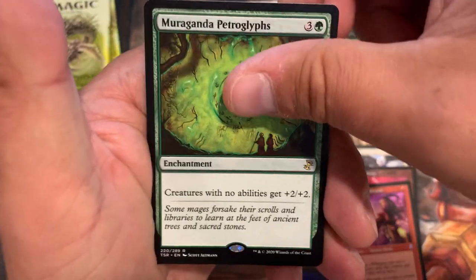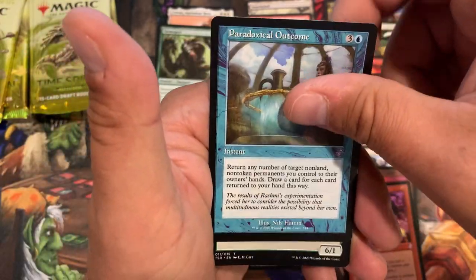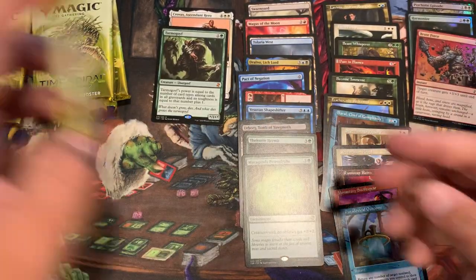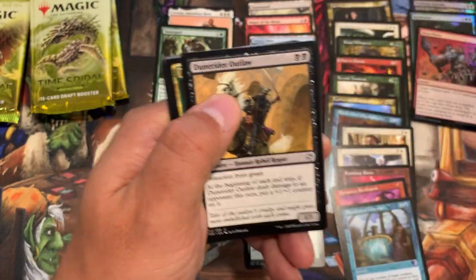Muraganda Petroglyphs, and a Paradoxical Outcome and token. We're hitting a slow spot now — no foil rares in this video, no throwback foils in this video.